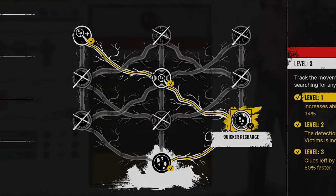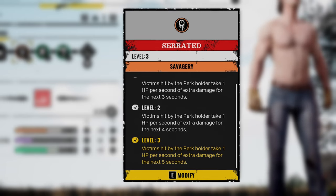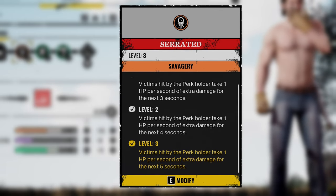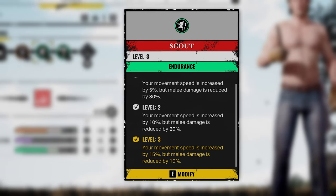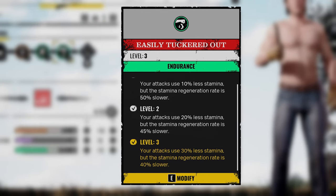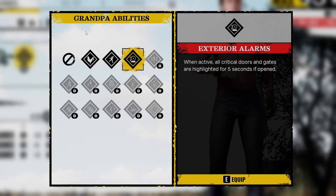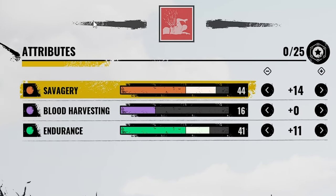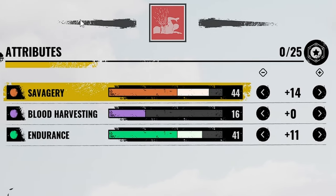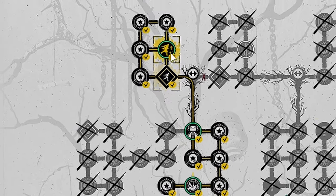For my abilities, I am using quicker recharge, increased clue range, and analyze clues faster. For my perks, I'm using serrated so that when we hit a victim, they take one HP per second of extra damage for the next five seconds. Scout so that our movement speed is increased at the cost of our melee reduction damage, and easily tuckered out so that our attacks use 30% less stamina, but the stamina regeneration rate is 40% slower. For my grandpa perk, I am using exterior lambs because who doesn't like a challenge? For my attributes, I am using 14 into savagery and 11 into endurance. Here is my skill tree — venture left and you'll get to serrated. Slightly further up is easily tuckered out, and at the very top you'll find scout. Just be aware that scout and serrated are completely random perks, so enjoy crying a lot whilst respeccing. I definitely did.